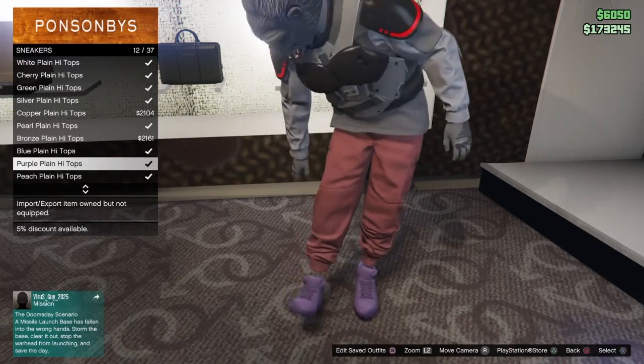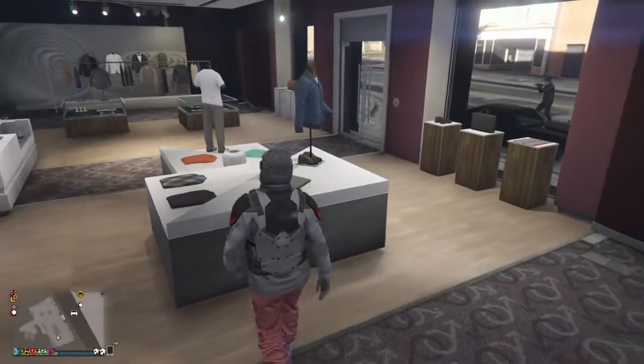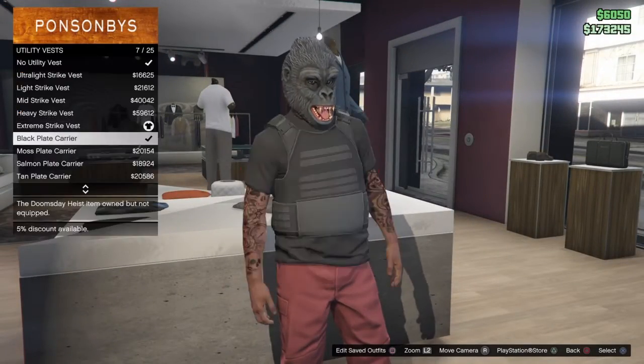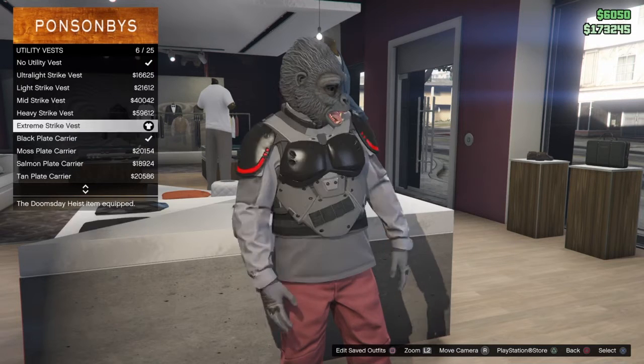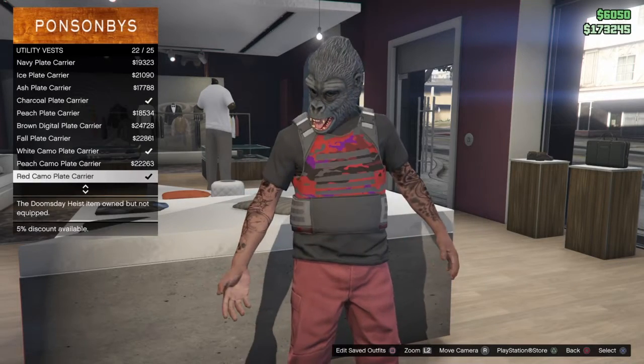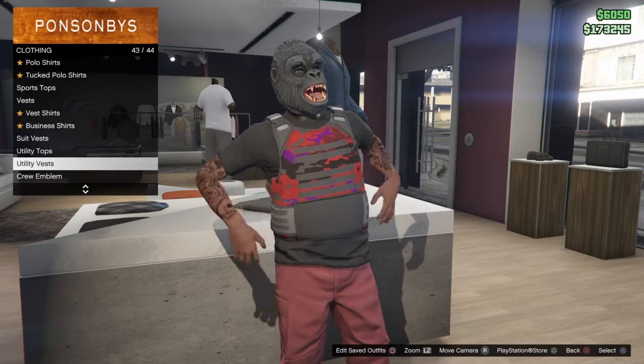For this outfit, you want the purple plane high top sneakers, but it doesn't go on tops, it doesn't go on utility vests. You guys want to select the red camo plate carrier, which doesn't go on sweaters.